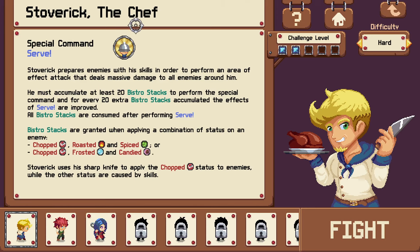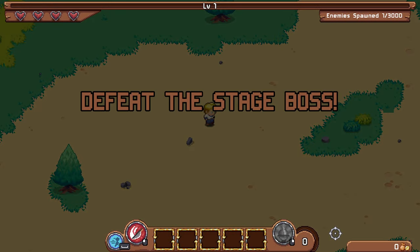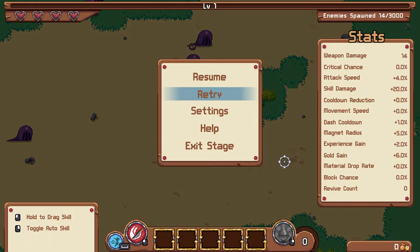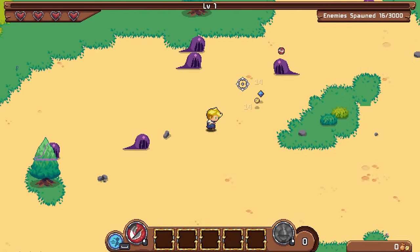Let's raise the difficulty a bit and see how that goes. I'm not sure how the difficulty mat works so I won't do the absolute max, but I will try fairly high. The chef has a unique mechanic — you need to apply three different stacks to enemies, but your basic attack applies one. So you need two more: either roasted and spiced, or frosted and candied. Then you can get stacks for the serve skill, which is a large AoE that deals a lot of damage and scales up with even more stacks, but it consumes all of them.